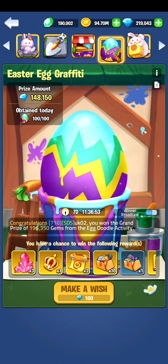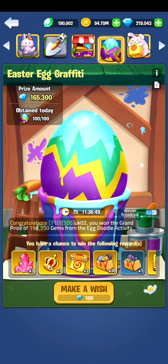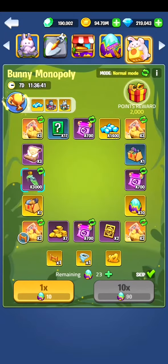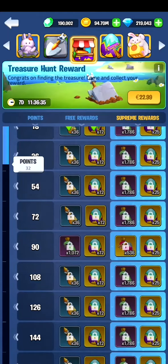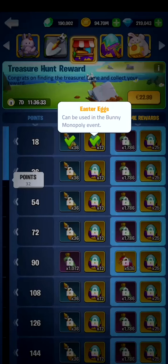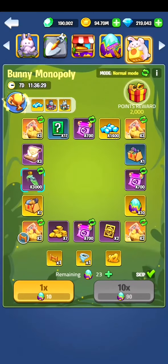These are the rewards you can get at the bottom — nothing really special, but it's worth spending 10,000 gems on a daily basis on this event. And then once you've got the eggs from making wishes and from running down this reward tree, you can do some bunny monopoly.